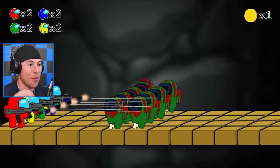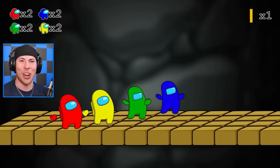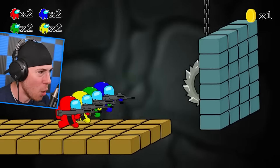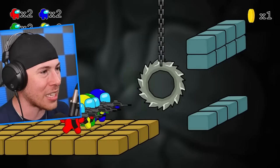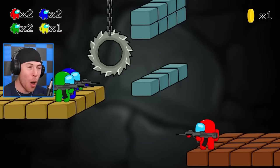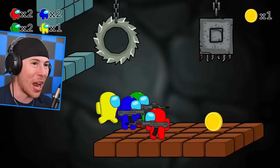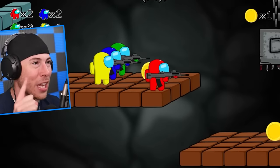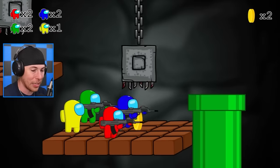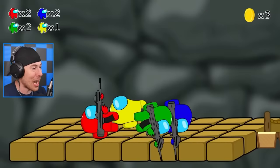They've got to mow these guys down — every single wave of zombies needs to be defeated in this first level to make it to level two. They're running out of space, but all the zombies have now been defeated. They're even dance partying — that's how happy they are. They just defeated the first set of zombies. We're going to break all these blocks and not get hit by the saw. Yellow has now respawned — he is down one life. Blue, green, and red all have two lives; yellow has one.